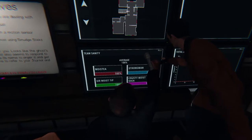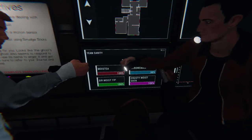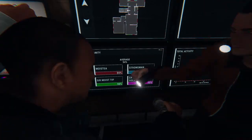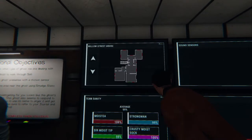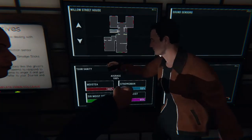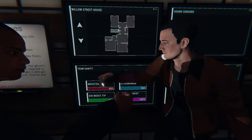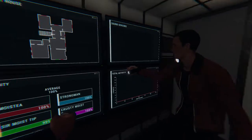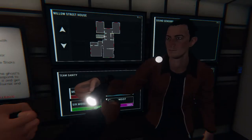On the last difficulty you have no time and it could hunt as soon as you walk through the door. Here is your sanity — all four of us here. On the highest difficulty you won't be able to see this, but because we're on amateur you can see it. If this drops below 30%, most ghosts will hunt quite regularly, so if you lose your sanity they're gonna go for you.